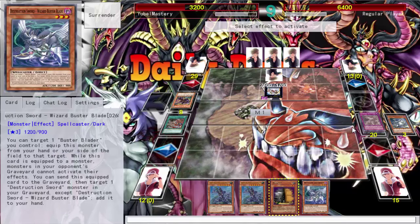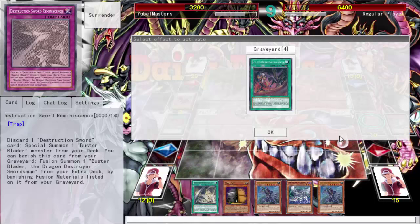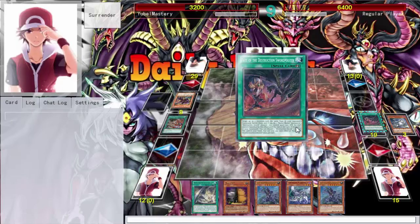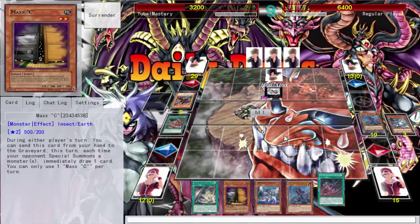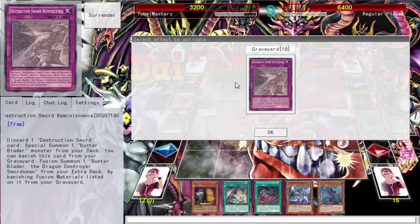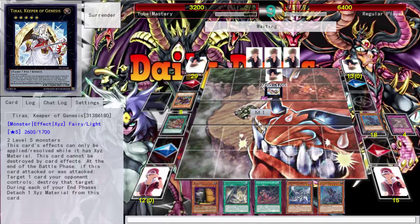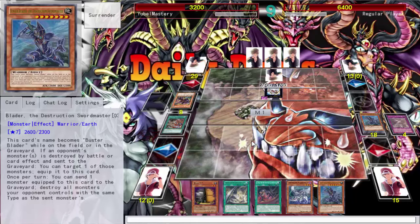I can banish this card from my graveyard to summon one Buster Blader, but I'd need to banish the component monsters listed on it from my graveyard — so no, I can't do that. But I can go ahead and activate this card, pitch to the graveyard, get it back, and then I think I have everything I need. This is my last resort — I'll go ahead and make him again.